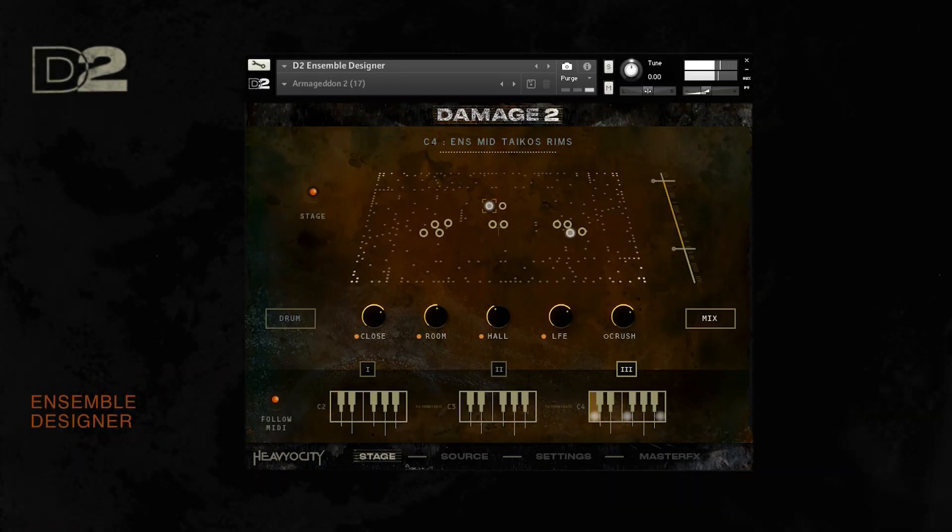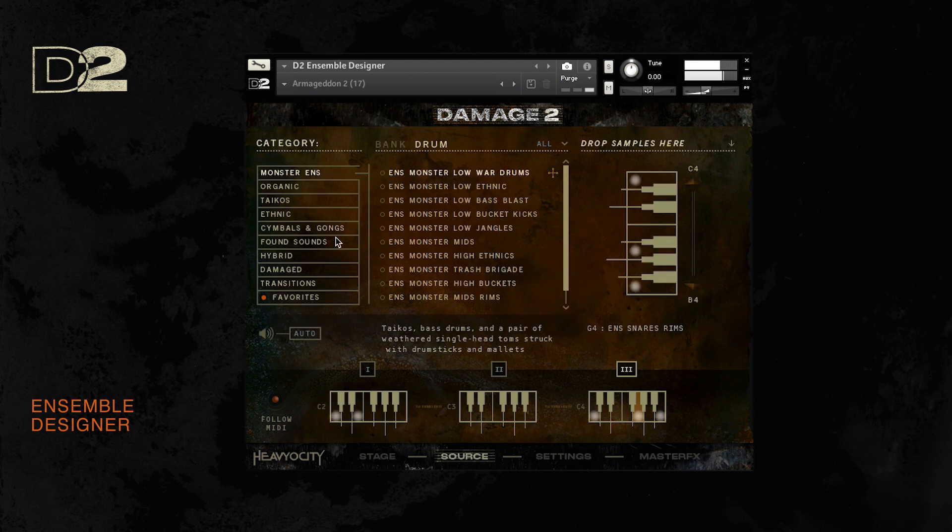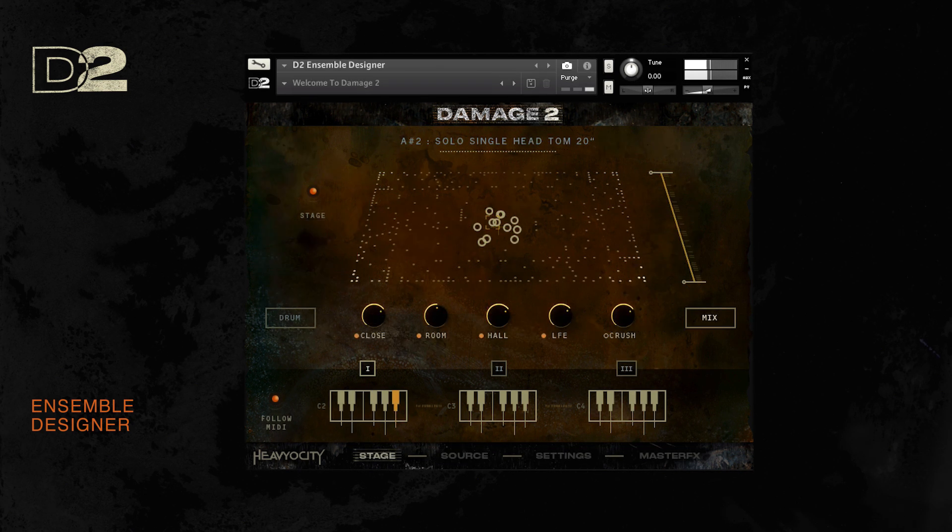Built for maximum playability and with an unparalleled cinematic sound, the ensemble designer is the centerpiece of Damage 2. It places over 700 sources spread across nine different categories right at your fingertips, including hard-hitting organic ensembles, hybrid sound design elements, and aggressive damaged impacts.